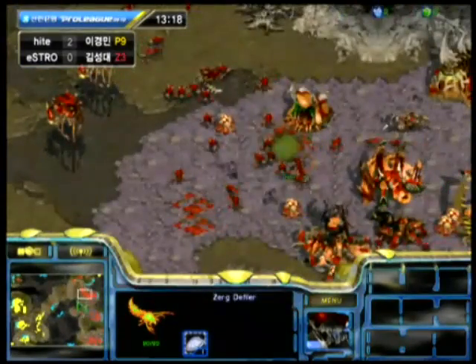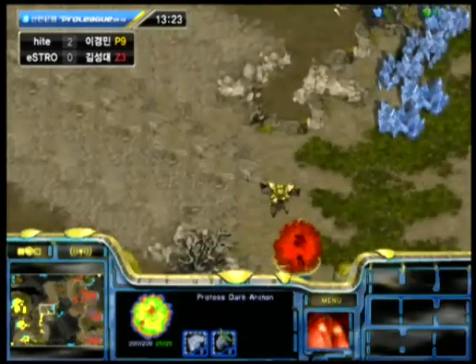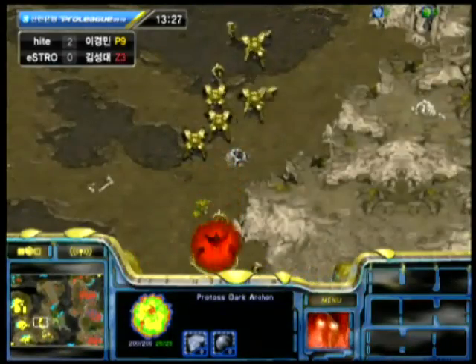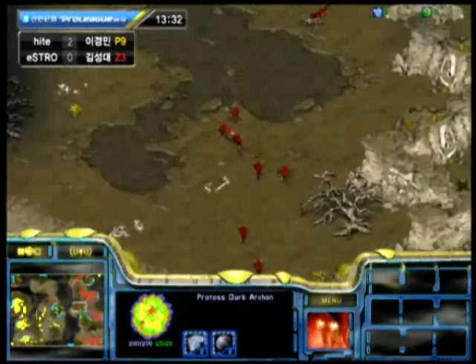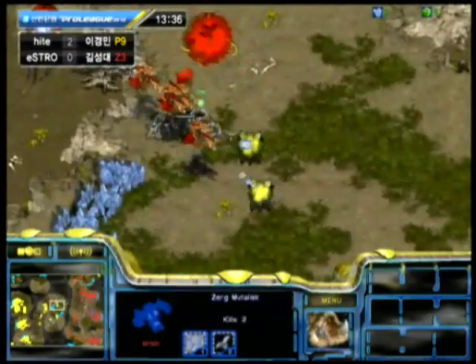It looks like he did bring in some Zerglings to take out that Dark Templar, so that's going to be the end of that. Now he's got a very large Zergling army with some Defilers alongside that's going to be pressing into Harangi right away. And he actually went ahead and built another Dark Archon — maybe even two Dark Archons — so likely to see some more Maelstrom in the future.